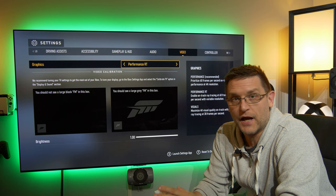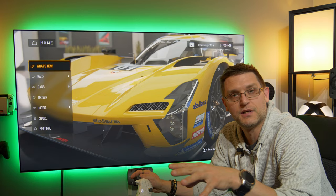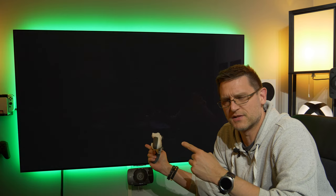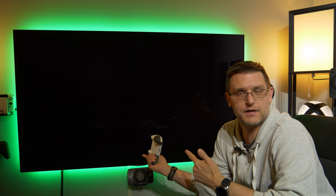I verified this bug and it happens every time — every time you change the performance mode and save it, the picture is washed out. It's probably hard to see right now but you saw it in my comparison. There is a simple solution: you need to exit the game, and I also restarted my console. I'm not sure if the restart is strictly necessary, but just closing the game wasn't enough for me. After the restart, everything is fine.